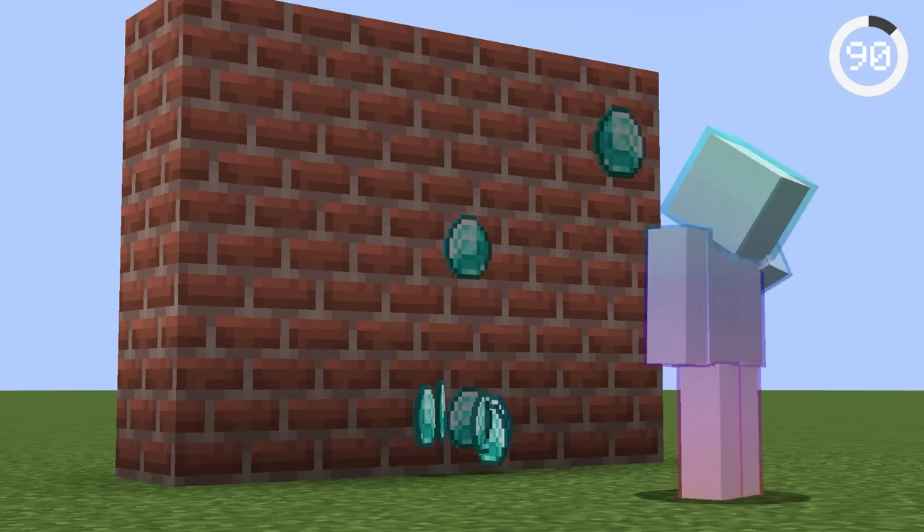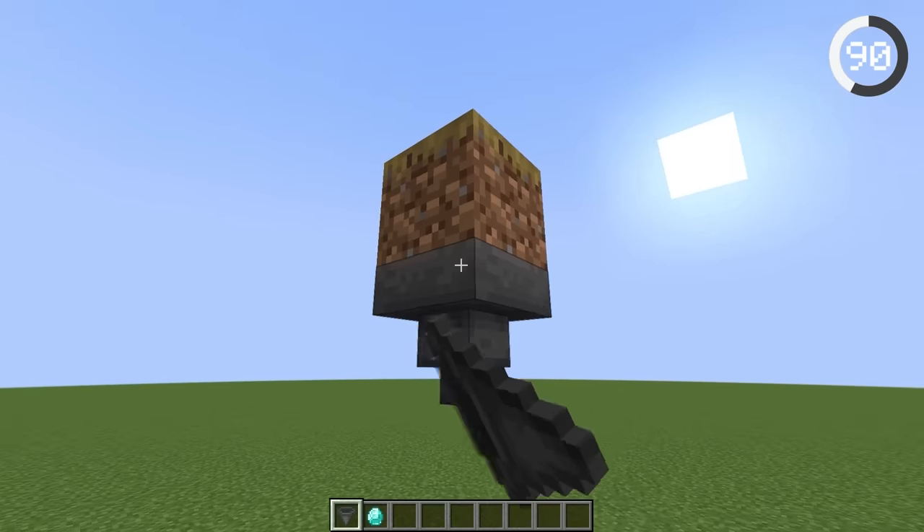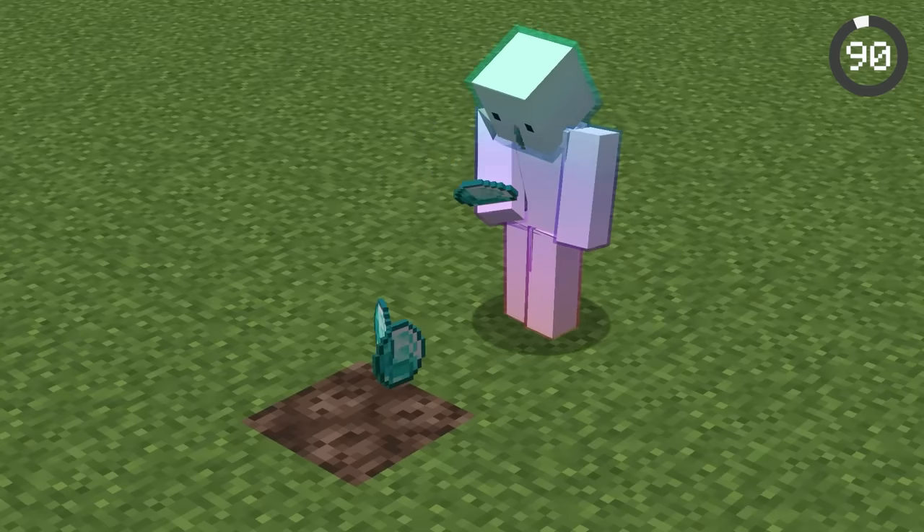To throw items through blocks, just throw them at a path block. Path blocks are slightly smaller than a full block, and hoppers underneath can actually pick them up. This also works with other smaller blocks like soul sand and farmland.